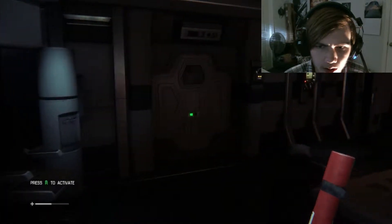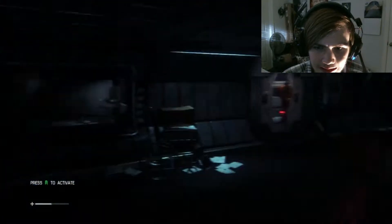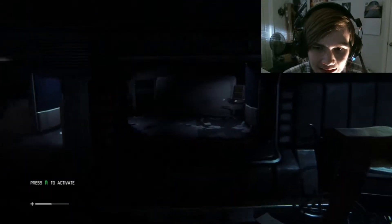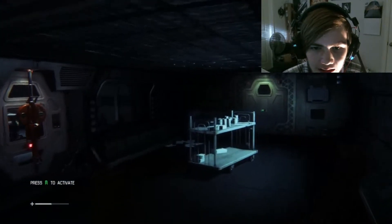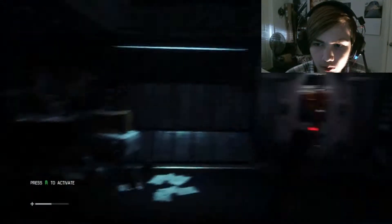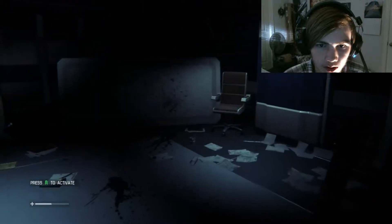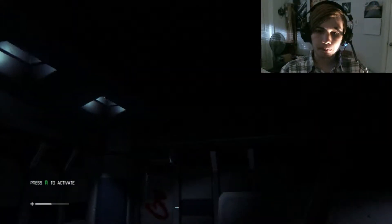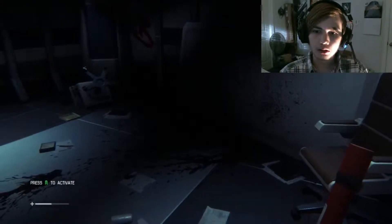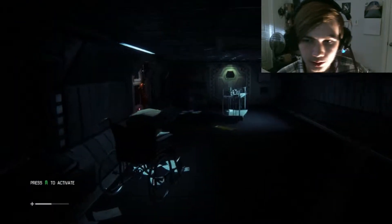Looks like there's nothing in here, let's try this door now. Why is there a wheelchair? Is that blood? I think that's blood. We need the maintenance jack. We have two options — this looks like it might be a dead end, let's just investigate real quick. Oh god, that cup scared me. Yeah, let's get out of here — there's obviously nothing in there.